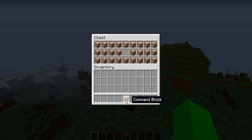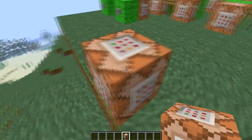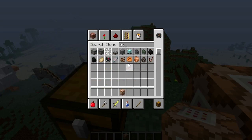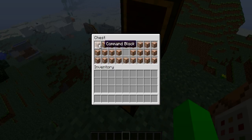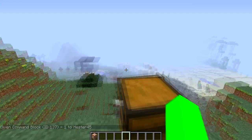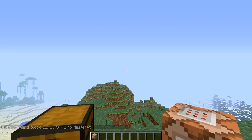So here we have the command block, and this is what it looks like for all of you who've never seen one. It is not in the creative menu — you can search all you want and nothing comes up. To actually get the block, what you have to do is use backslash give, then your Minecraft name — mine is Hester45 — and then the block ID is 137, and however many you want. If you're in creative you really only need one, and you can only actually edit them in creative.